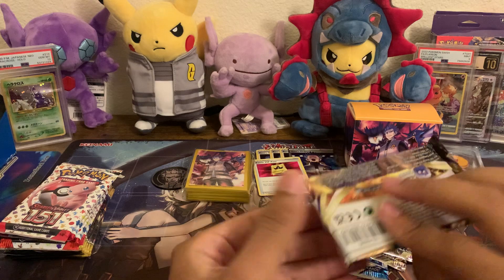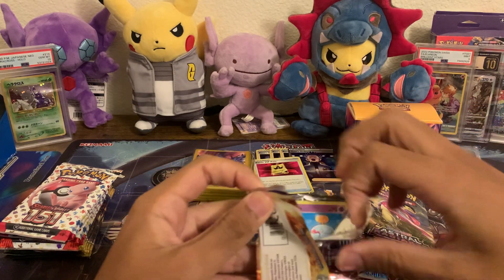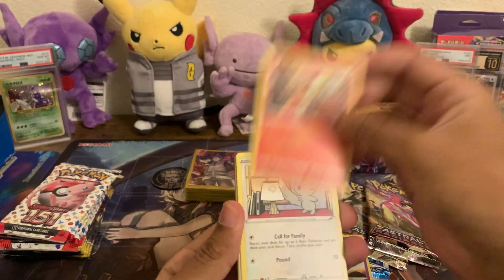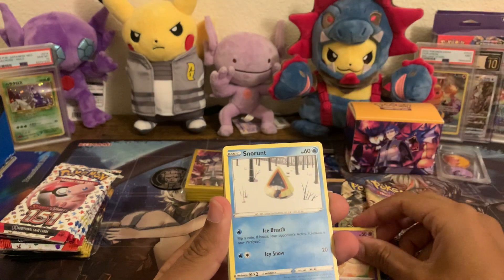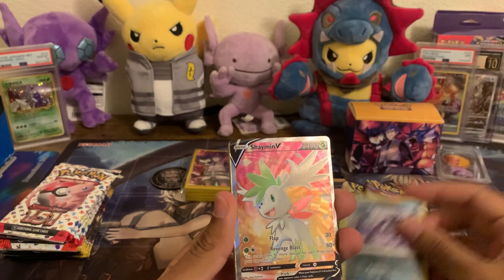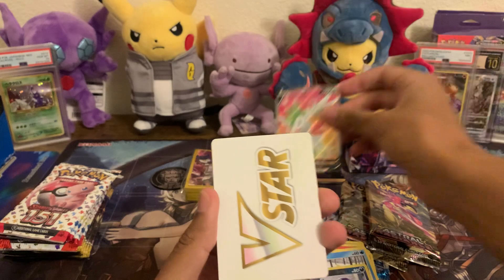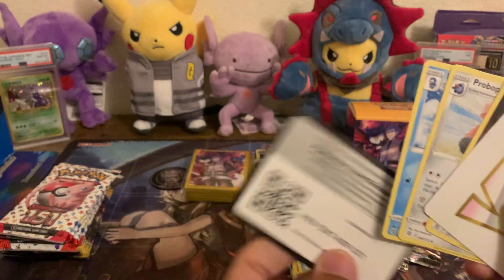And then we've got just one Brilliant Stars. Chimecho, Chimchar, Minccino, Ball Guy. I think I might be spoiling this for myself — it has Snorunt, Reverse Grimer, and a Full Art Shaman V! Wow, the texture on that is pretty nice. That's awesome. Now there's a code card.